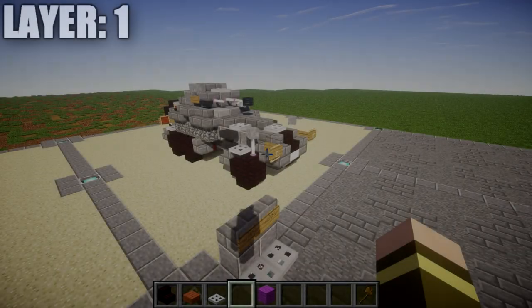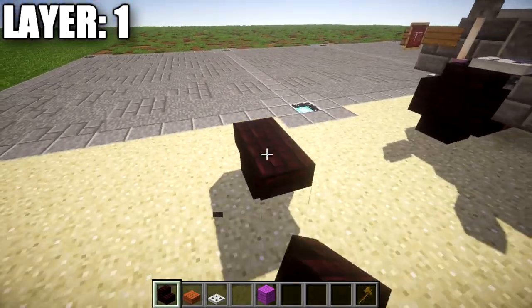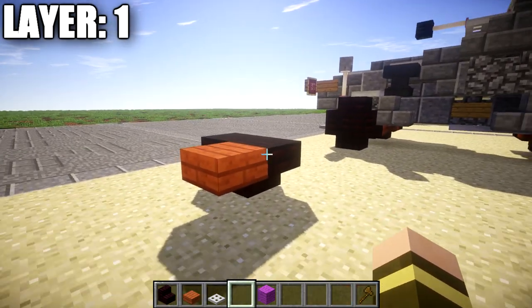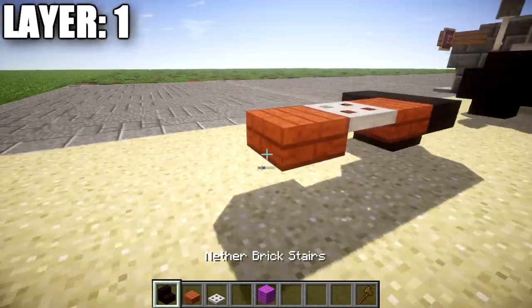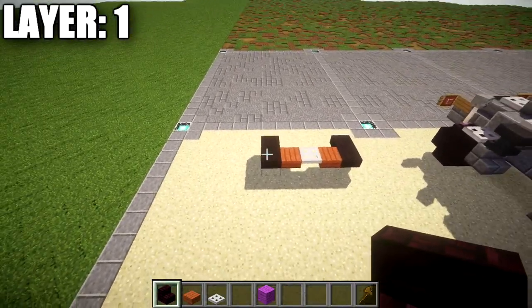Let's go ahead and move into the tutorial by beginning with layer number one. For layer one, we're going to place down two narrow brick stairs back-to-back like this, and this will be the start of the right front tire. From this, we're going to place down an acacia wood top slab coming off this narrow brick upside-down stair, followed by an iron trap door and then another acacia wood top slab. We then want to place down another narrow brick upside-down stair coming off the back to create the left front wheel.